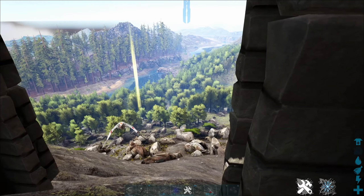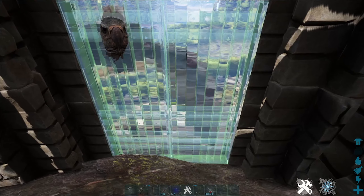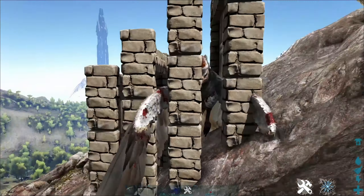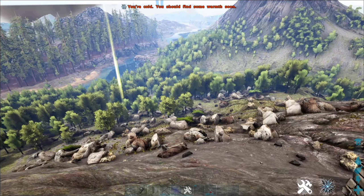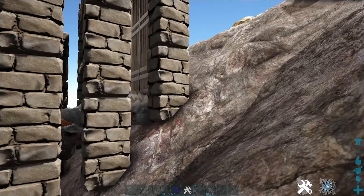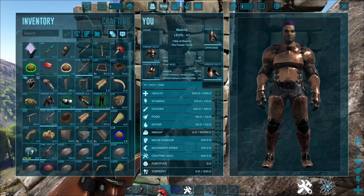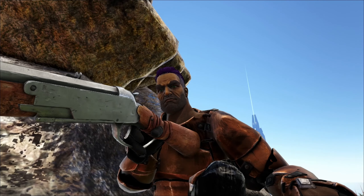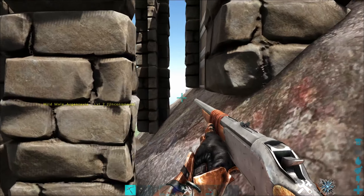We're gonna go towards the back once it's lined up — make sure he's lined up. You can take a few hits from an Argy. Then we do this: it comes in, we do that, we step out. Look how easy was that! There the Argy is trapped. I used gates — that's the most effective way to trap an Argy. Now let's knock this guy out, which means we'll have to switch back to the tranq bullets for that.